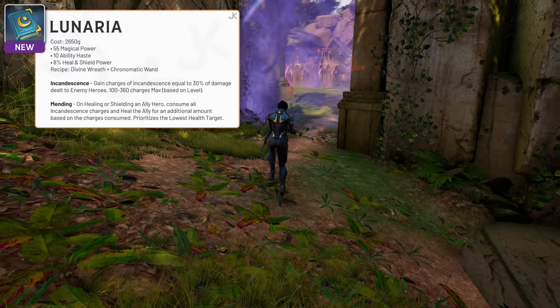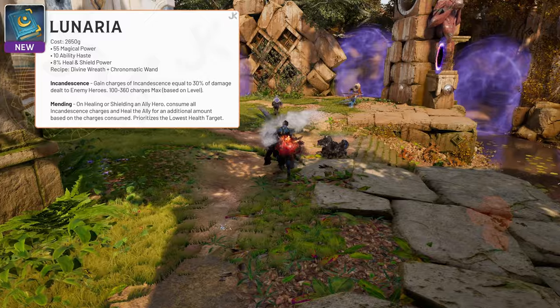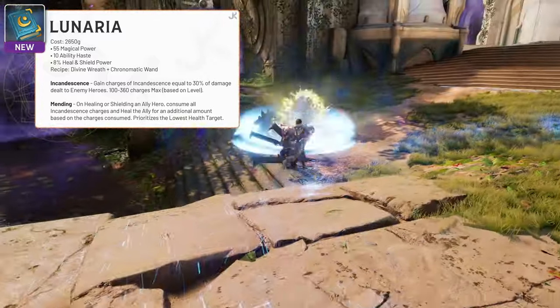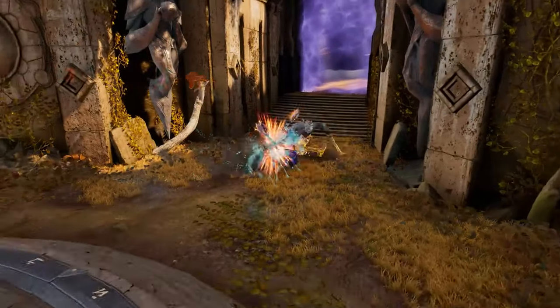Lunaria is a great support item for those that are already missing Wellspring. Its passive, Incandescence, grants you charges equal to 30% of any damage dealt to enemy heroes. Upon healing or shielding an ally, its second passive, Mending, spends those stacks and grants an equivalent heal to your ally.